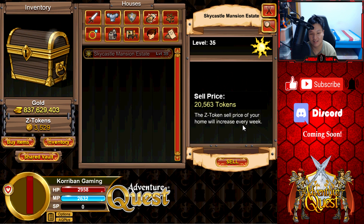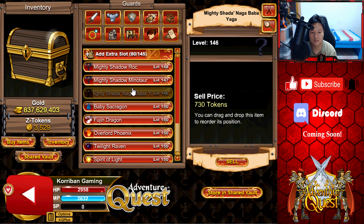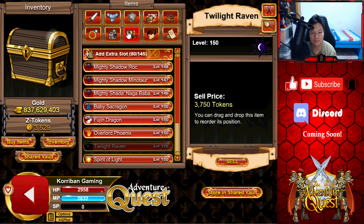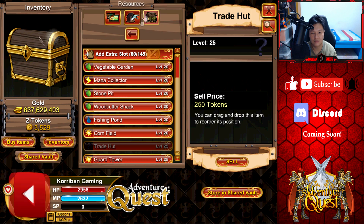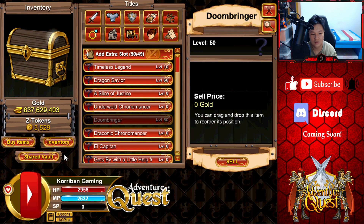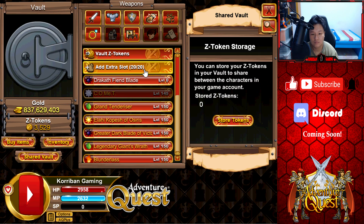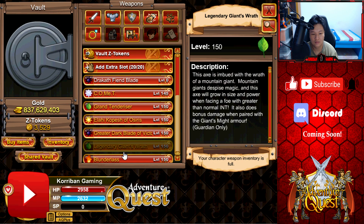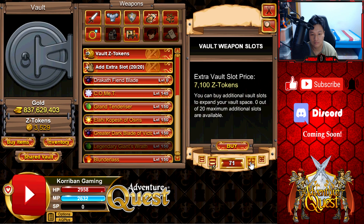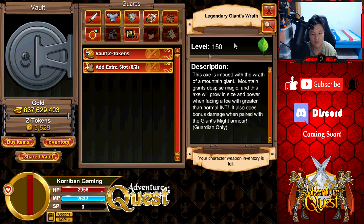Let's look at the house section — oh, paintings, yep. Guards, yep. Resources — estate buildings, nice. Faces, titles. Shed vault — let's look at the shed vault, it shows a picture of a vault. Z-tokens, slots — wow, okay. Looks about the same from the inventory.